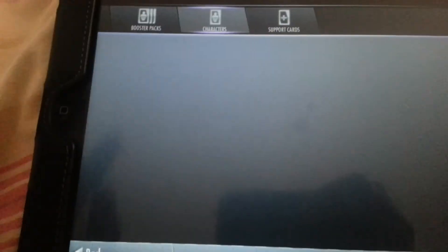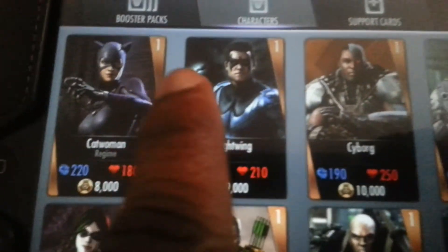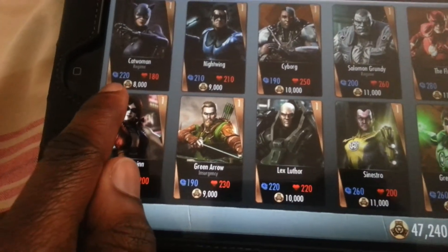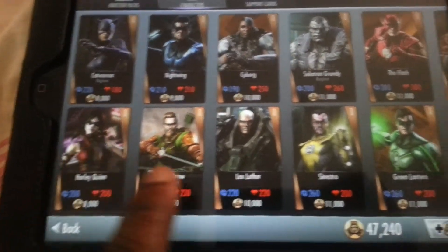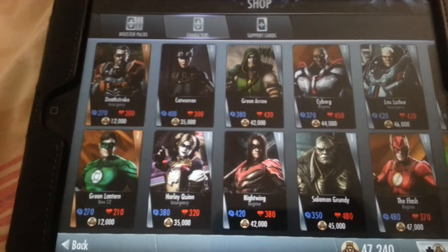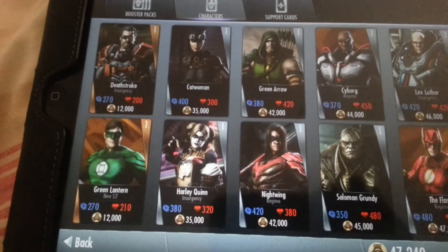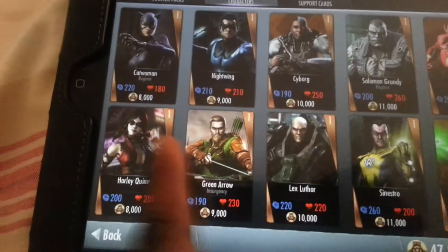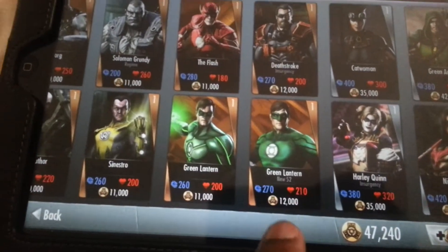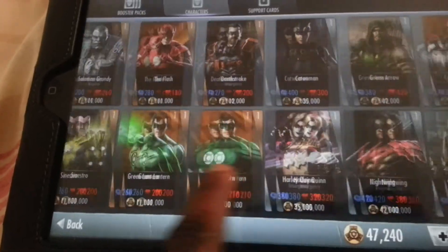If we look at the characters, there are tons of characters. You can see the ones with bronze — these are all your bronze characters and they've got a damage stat and a life stat. As it goes up they get stronger and stronger. Bronze characters start at 8,000 credits and the highest bronze character is Green Lantern New 52 at 12,000. Hence the reason why buying the bronze booster pack can work out in your favour.